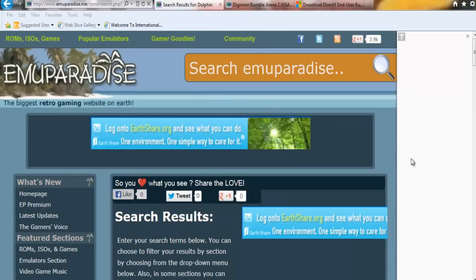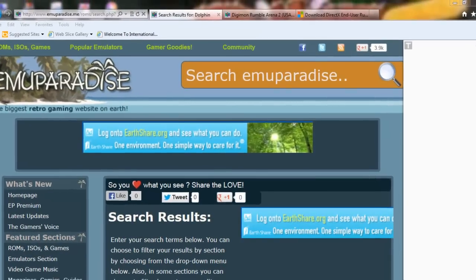You should download Dolphin emulator. If you already did, then just download the ROM only for Digimon Rumble Arena. The reason I'm not using PCSX2 emulator is because Dolphin works much better for Digimon Rumble Arena 2.